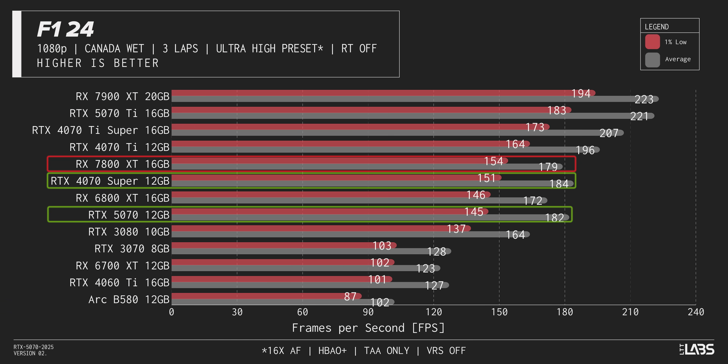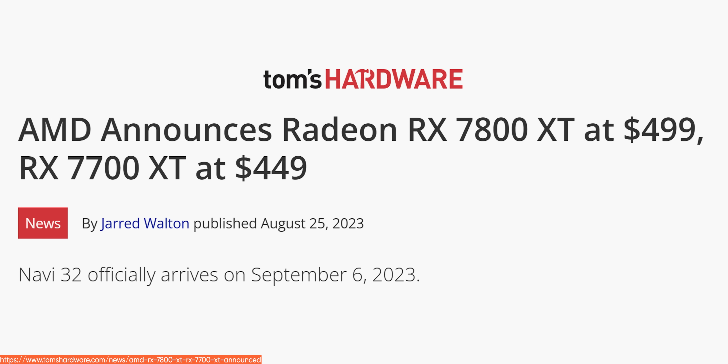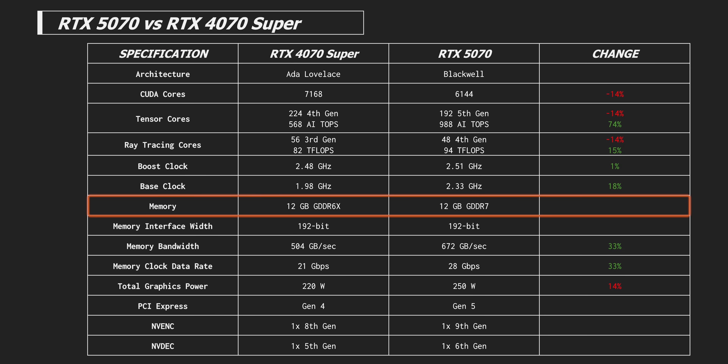I need a moment to process this. Not only does it lose to its last-gen counterpart, but in F1 it also loses to AMD's RX 7800 XT, a GPU that launched a year and a half ago for $500 US. Maybe the move to GDDR7 is going to help it pull away from the crowd when we kick our resolution into mid-gear.